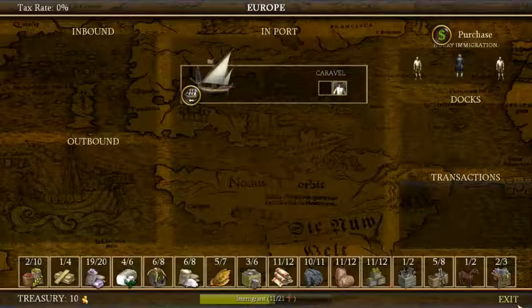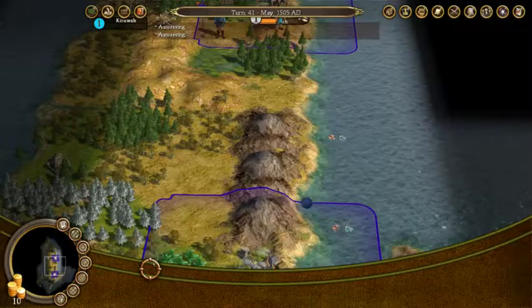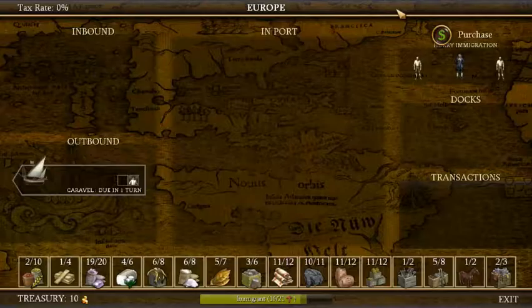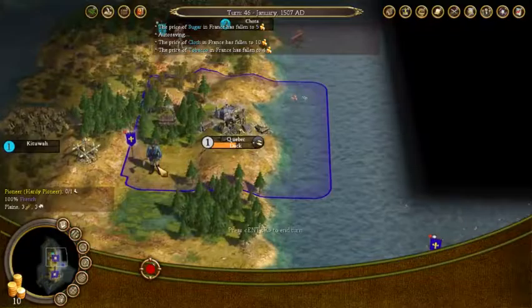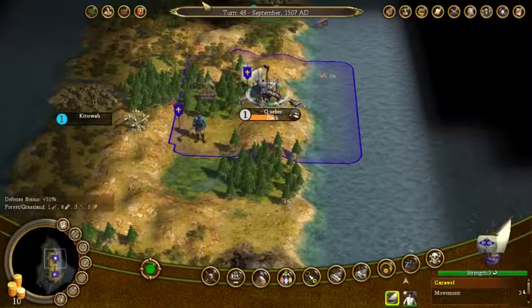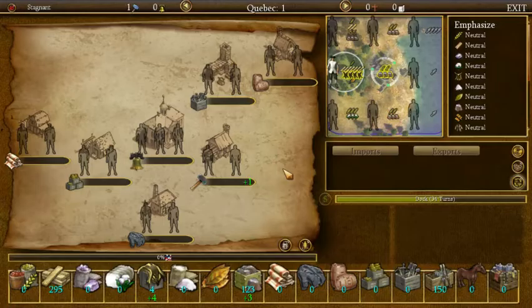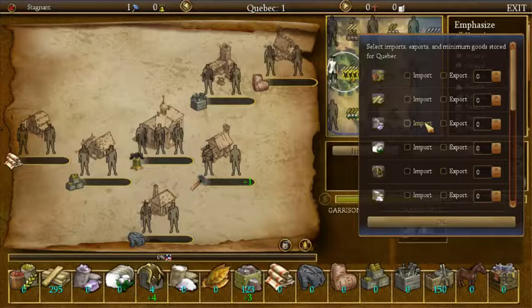We'll grab our colonists here now and sail back to the New World, dumping our colonists up here to grow the city of Quebec a little bit. Still producing one cross. We'll head up here and get him to join the colony. We're producing fur, which we can sell to the homeland. I don't need to keep any of it. We're also producing a lot of ore, so we're going to export the ore as well. We're going to want this colony to grow, so we'll stick this guy in fishing duty.